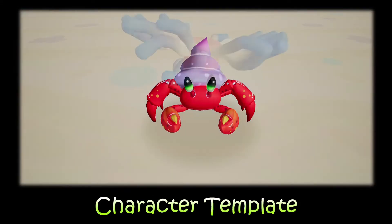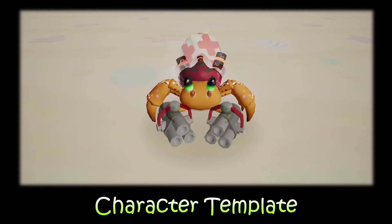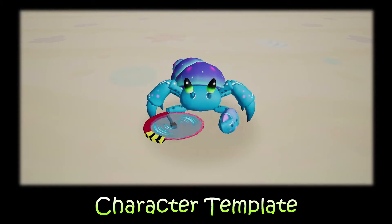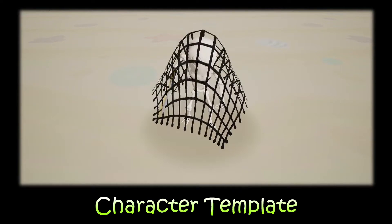In this project, we built a character template with many attribute variables such as health, armor, move speed, damage value, weapon, character model, and so on. You can change these variables to create a custom character as you wish.